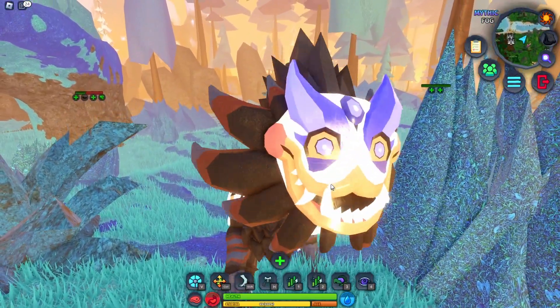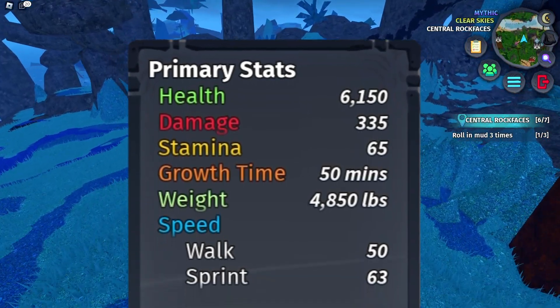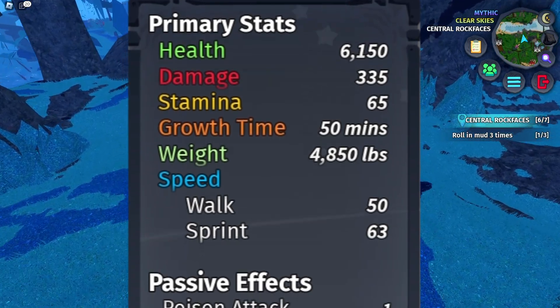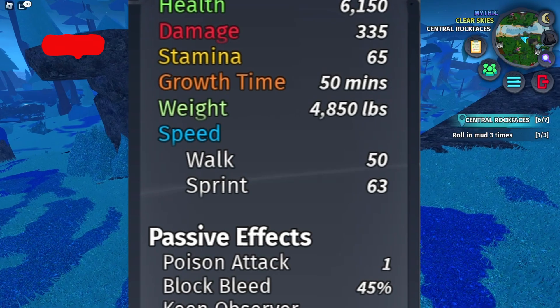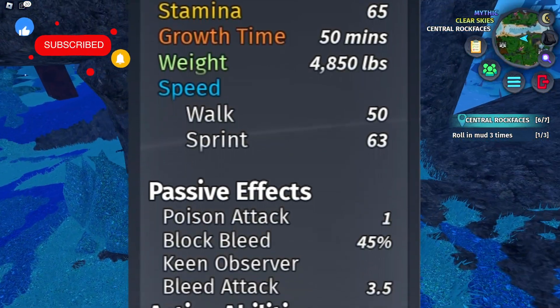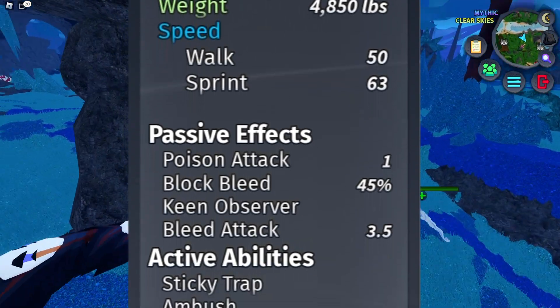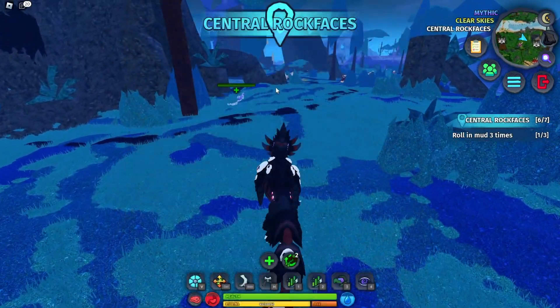Now let's check out the stats and abilities. The Shower Rook has a health of 6150, it does 335 damage per bite, has 65 stamina, takes 50 minutes to grow, and weighs 4850 pounds. For walking speed it's 50, and for sprinting it's 63 — which makes sense because it's definitely not that fast.